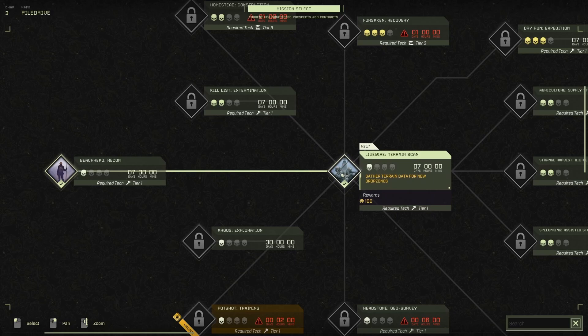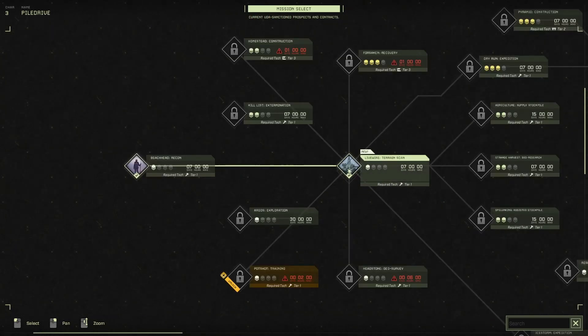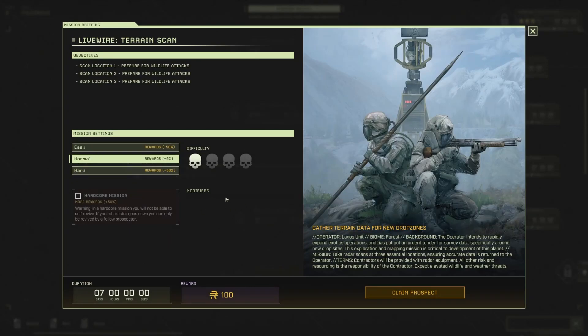We need to do this mission to unlock a whole bunch of other missions. The unit wants new drop zones, which means getting terrain scans, and they'll pay for the privilege. Just set up a radar at three locations and come back alive. Our objectives are: scan location one, prepare for wildlife attacks; scan location two, prepare for wildlife attacks; scan location three, prepare for wildlife attacks. We have seven days to complete this.